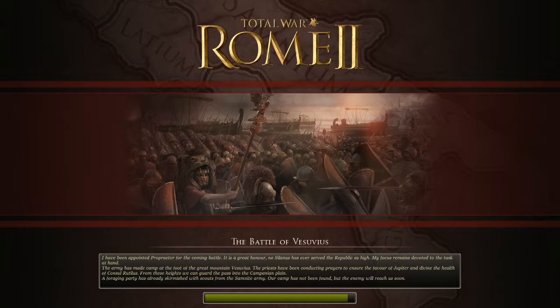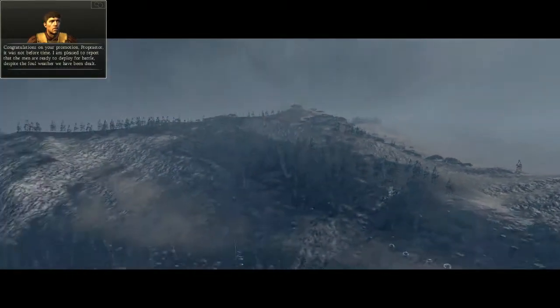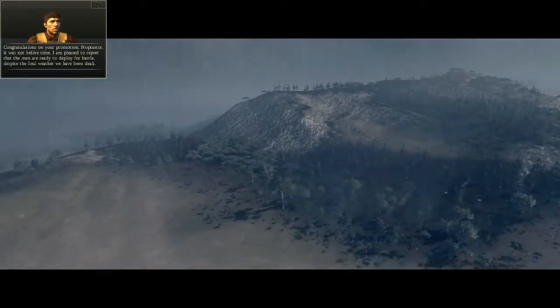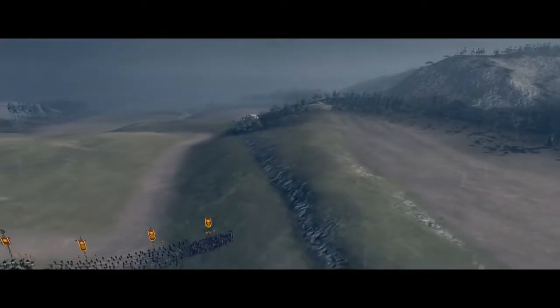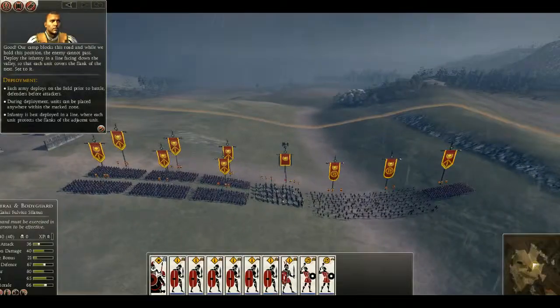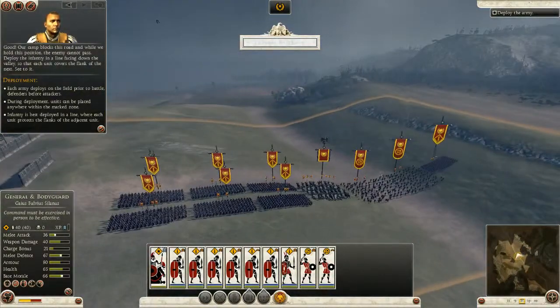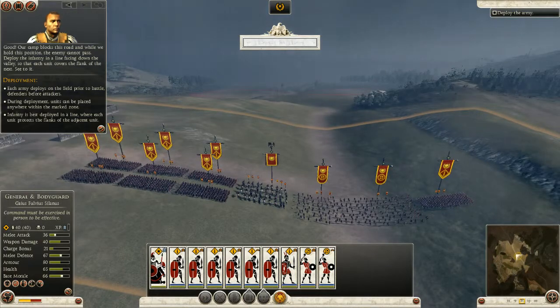I've been appointed proprietor. I'm pleased to report that the men are ready to deploy for battle despite the foul weather. Our camp blocks this road and while we hold this position the enemy cannot pass. Deploy the infantry in a line facing down the valley so that each unit covers the flank of the next.